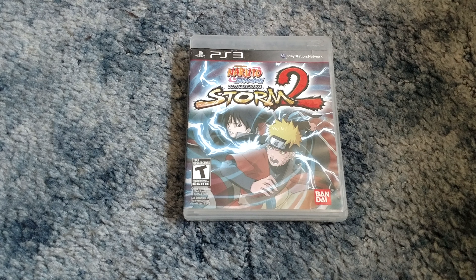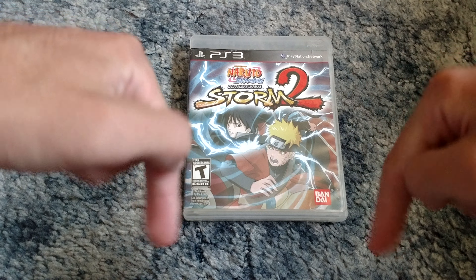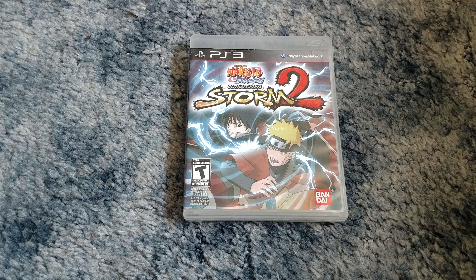I beat every chapter in the single-player story mode campaign for Ultimate Ninja Storm 2, except I found out there was this fragment chapter. Basically, the fragment chapter is where Sasuke joins the Akatsuki and he fights Killer B, and I guess that's how you unlock the last four characters. Well, I couldn't figure out how to get to that fragment chapter, so I couldn't play it, and I don't have the last four playable characters unlocked. So if anyone watching this video knows how to unlock that chapter, let me know in the comments below — that'd be great, much appreciated.